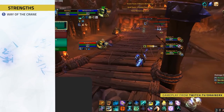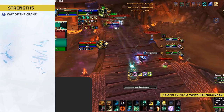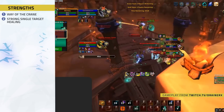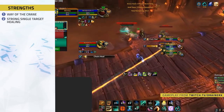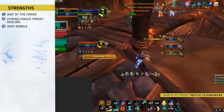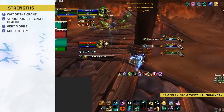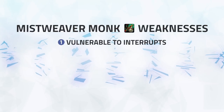Strengths: Number one — Way of the Crane. Way of the Crane is why Mistweaver is so prevalent right now. Mistweaver does some ridiculous damage whilst this cooldown is up — you literally turn into a DPS, and whilst doing so your damage also does ridiculous amounts of healing. Number two — strong single target healing. Mistweavers hands down have the strongest single target healing in the game if they have mana and are able to cast; nobody will ever be close to dying. Number three — very mobile. Mistweaver has two rolls and a portal; they are one of the hardest healers to train and maintain uptime on and can almost always easily escape and then heal themselves back to full. Number four — good utility. Mistweavers bring very good utility with Ring of Peace, Leg Sweep, and the option to play Disarm, helping to reduce damage and set up kills.